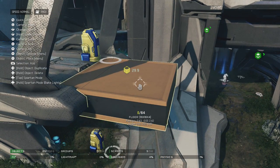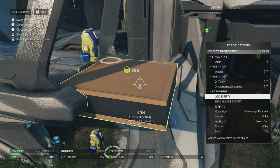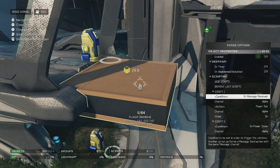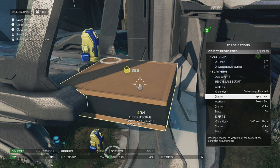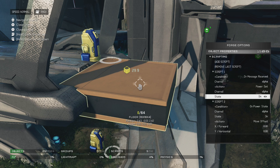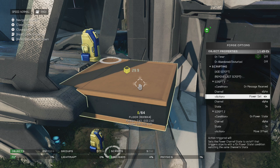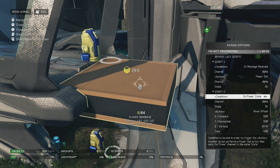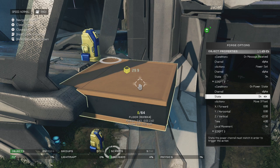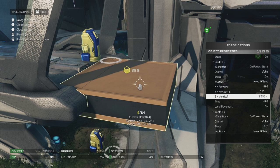For your elevator platform, you just want to come in and you're going to do the same thing — go all the way down to the bottom and make some scripts. The first script is going to be set up like such: condition is going to be on message received, channel alpha, action power set, channel is alpha again, and the state is going to be on. This is going to get the message from the switch after you send it. Then we are going to add another script to the platform — condition on power state, the channel is going to be set to alpha, the state is going to be on, and the action is move offset. Going into vertical — that's going to make your elevator move up and down.